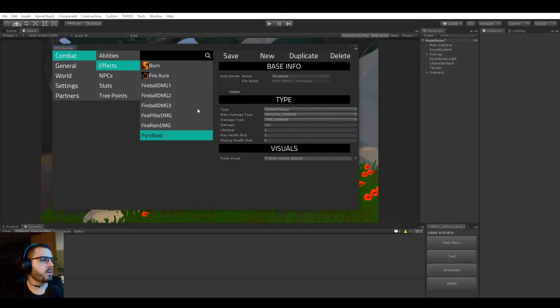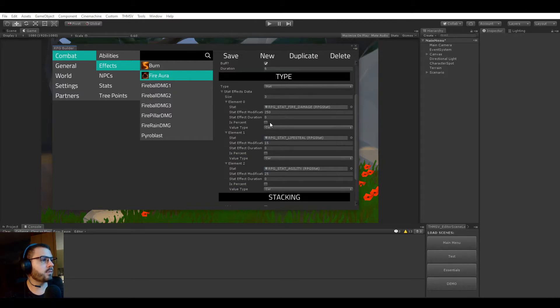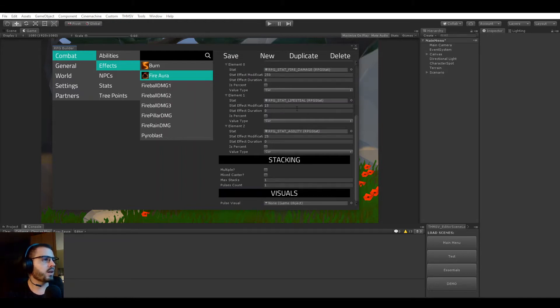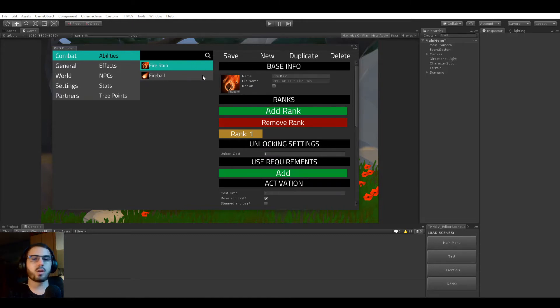The power blast effect is similar to fireball but deals more damage. The fire aura is a stat effect giving a 250 fire damage boost, lifesteal, and agility — which provides crit chance — so the buff will be obvious in the video. There's also a fire pillar instant damage effect with a different value.